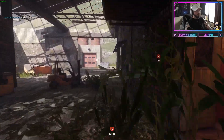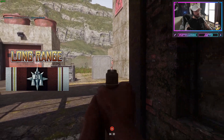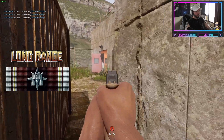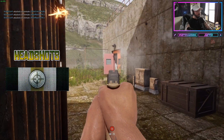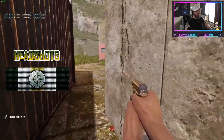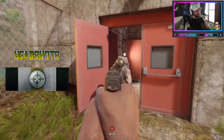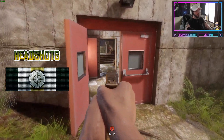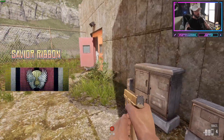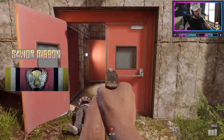Moving from left to right up the chain: a long shot is exactly what it sounds like — just a shot that's a fairly decent length. The headshot ribbon — I used to do five headshots for a ribbon, but it took a lot more time, so I decided a headshot is a headshot ribbon. The savior ribbon is exactly what it sounds like: if a guy is lining up an RPG and I take him out, that's a savior ribbon.